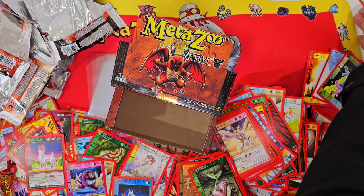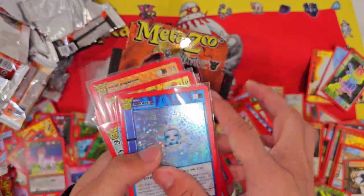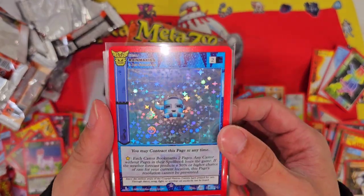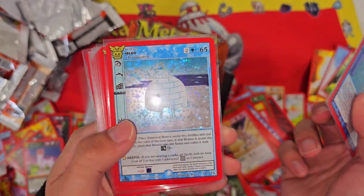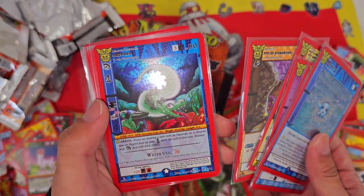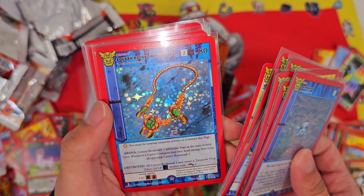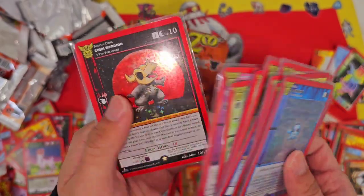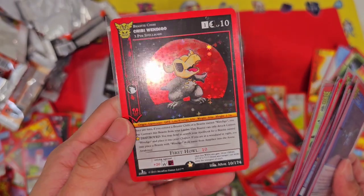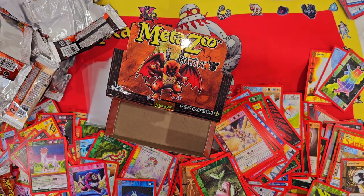Let's gather all the hollows together and see how many hits we got. One, two, three, four, five, six, seven, eight, nine, ten, eleven, twelve — so twelve exactly, one out of every three packs. We got a Rain Making, Igloo, Ghost Dance, Battle Rug, Pot of Stagnation, Algopoco, Pot of Stagnation, Necklace, Dream Catcher, and our chase card is Chibi Wendigo — that's probably our best card. Tune in for the next video — I'll probably be cracking another box to see if we can pull the Fusion Aura. See you guys!